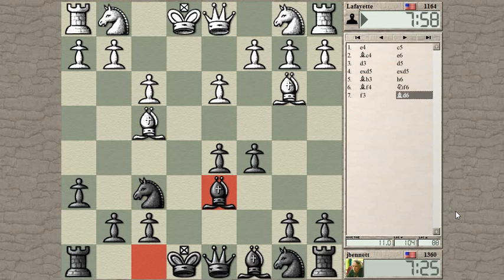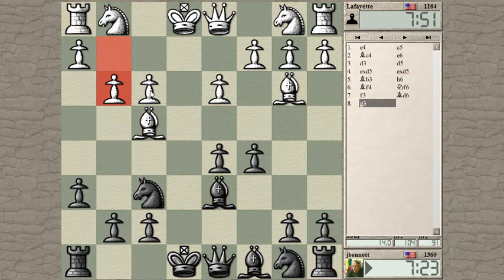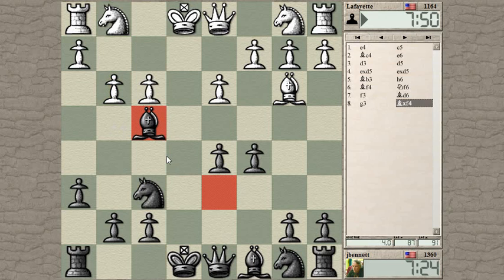That's a weird move — it keeps my knight from hopping into that square I guess, but it blocks his knight from going to f3. He just doesn't care. Okay, let's trade — I wanted to get rid of that bishop, that was my plan.